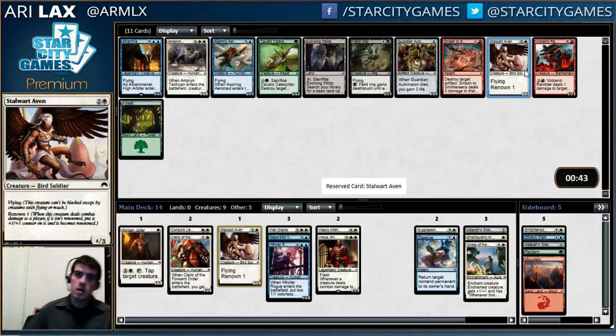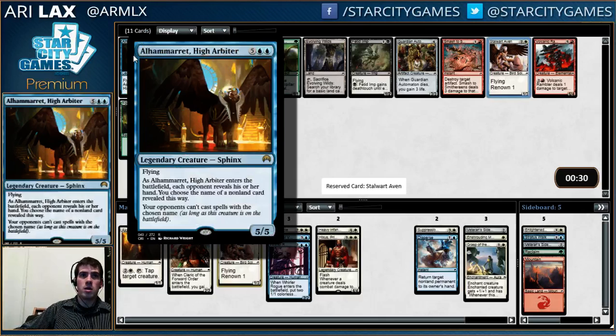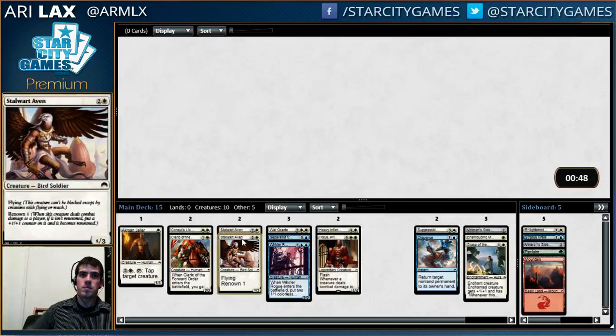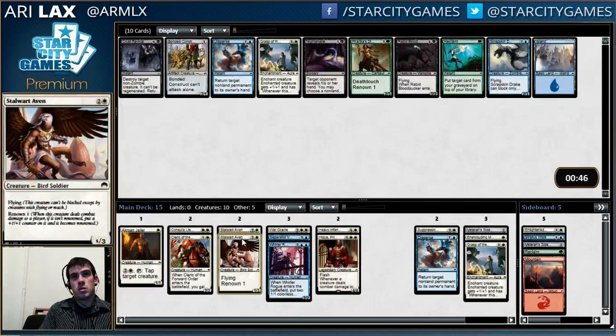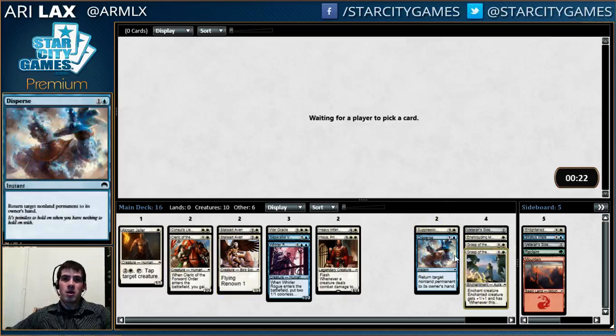I don't know what to take — it's definitely not a four-drop. It's between Alhomret and the Aven. I think it's the Aven given my dearth of early drops, but Alhomret is really good — just a big giant dumb flyer you have to rip out. What are these in the pack for? I just want to take the other Grasp. It's that or Scrap Skin — I think Scrap Skin is a little more replaceable. Grasp is just absurd when it gets going, very hard to beat.